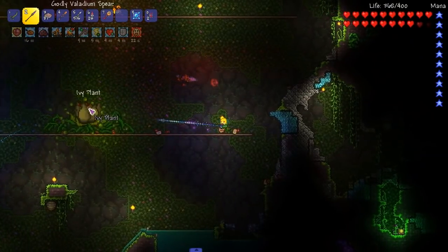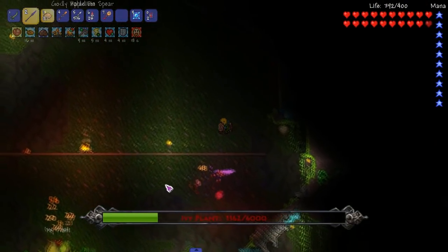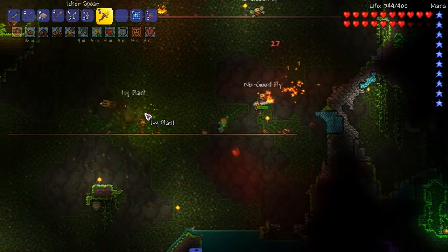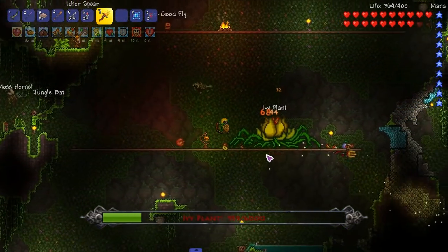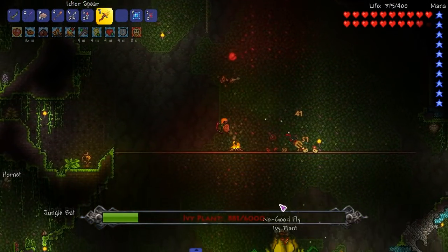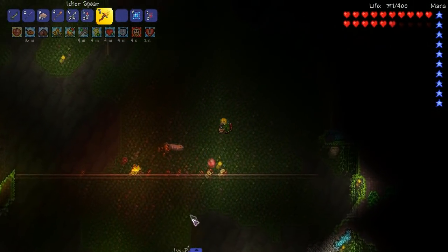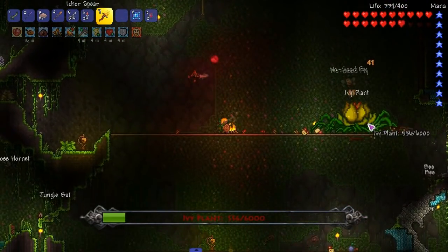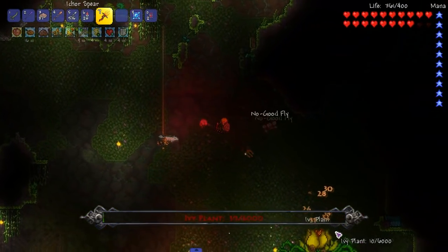Let's just murder this man. Those flies - they're no good. I can't land that apparently. Let's use a spear because it pierces, and things that pierce are always good. When are things that pierce not good? That's the real question. I guess when they don't do damage, but this thing does good damage because it has ichor on it. When is ichor also a good thing? Lowering defense - come on now.